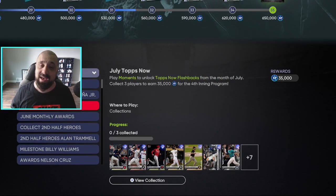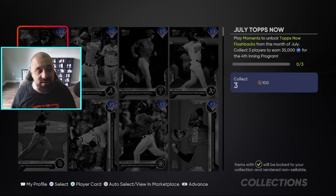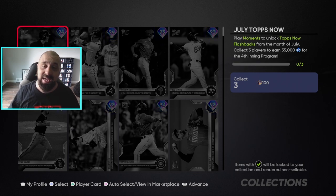Today, like they normally do at the end of every inning program towards the end of the month, they dropped a brand new collection — this time it's for the July Tops Now cards. All you have to do is collect three of these cards to get 35,000 XP towards the fourth inning program. I told you guys in yesterday's video that this collection would be coming, and when it came out it would cause these specific cards to go up in price.